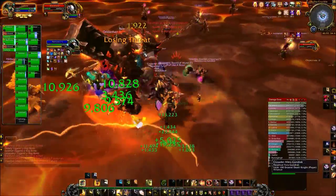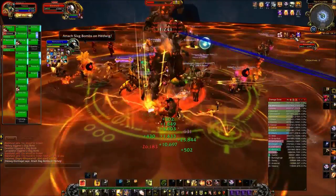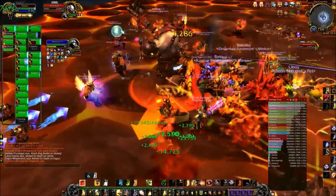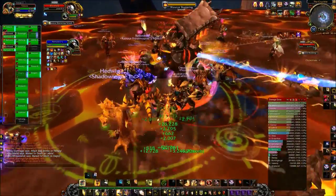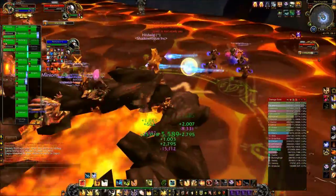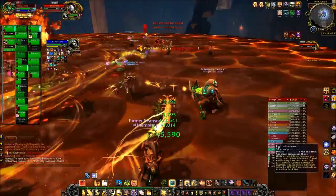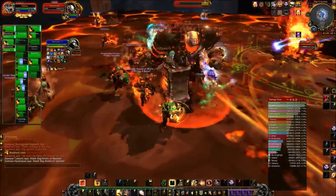According to Icy Veins, on normal mode and above you take 50% increased falling damage. In LFR, you don't take any of that. You definitely want to make sure that you pop Heroism, Bloodlust, or Time Warp, as we have here. You want to be tanking him at the edge of the platform, which is what I am not doing here. When anybody has a slag bomb attached to them — and this includes the tanks as well — you want to make sure that you move away from the group and detonate the slag bomb somewhere away from the raid where it's not going to cause too much trouble.